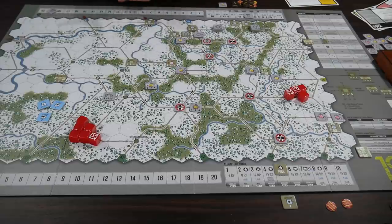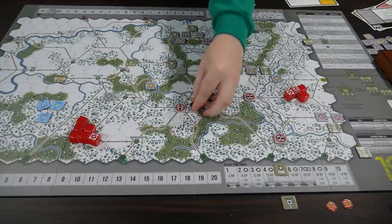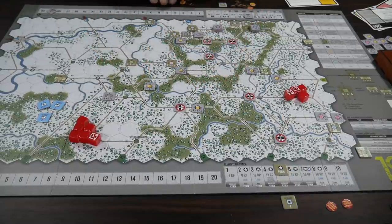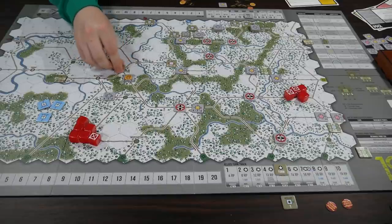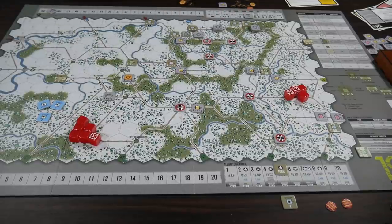At most you're probably going to do four or five attacks per turn because of low counter density and you'll double up units on them. It's not a massively complicated game. There are markers you can use for if someone's moved, if they've attacked, and if they've done both — they become finished. A nice feature is you can activate a unit for movement, do other things, then come back and activate that same unit again to do an attack, giving you tactical flexibility.